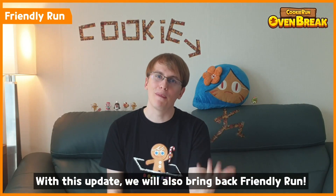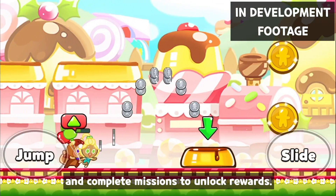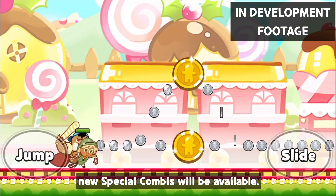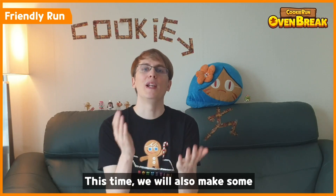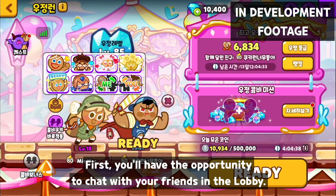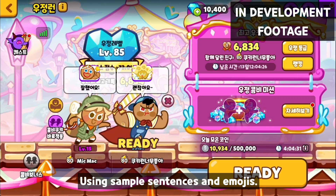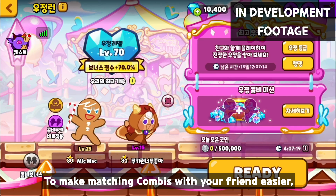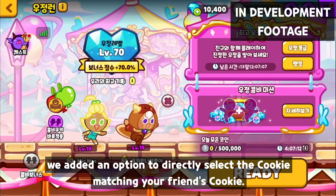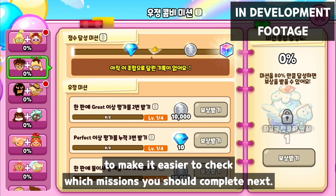With this update, we will also bring back Friendly Run. You'll have the opportunity to run with a friend and complete missions to unlock rewards. You will run on a new amusement park map and new special combis will be available. This time, we will also make some improvements based on your feedback. First, you'll be able to chat with your friends in the Friendly Run lobby using sample sentences and emojis. Then, to make matching combis with your friends easier, we added an option to directly select the cookie matching your friend's cookie. And finally, we are upgrading the Friendly Run menu to make it easier to check which mission you should complete next.